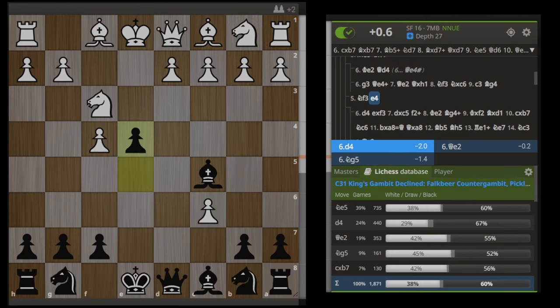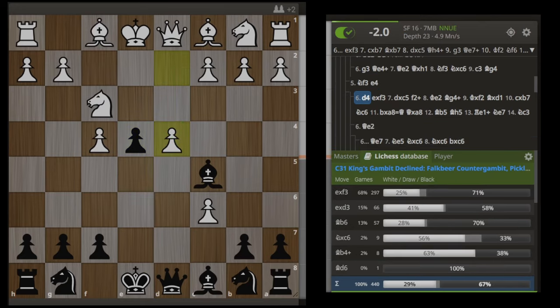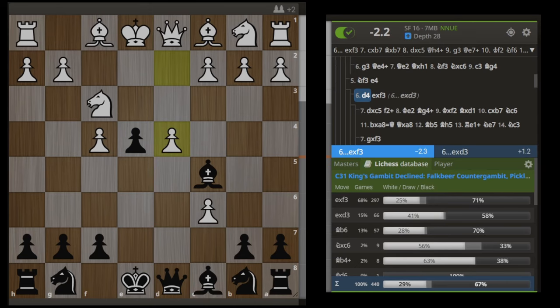Now we are getting onto some of the more main stuff. We looked at move number four and three — Ng5, Qe2. The second most common move here is d4, a very common move in these kinds of positions. However, in this case, it loses. This is a wild line, so hang onto your asses.